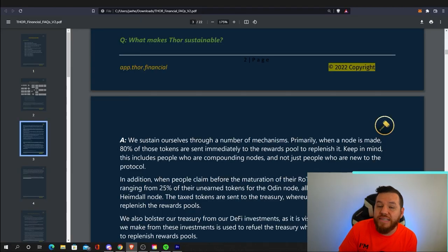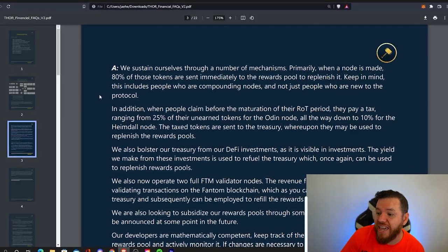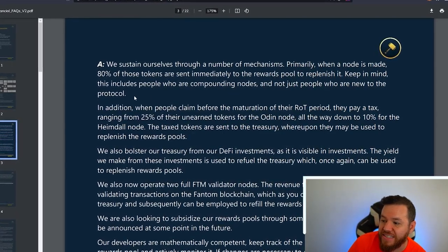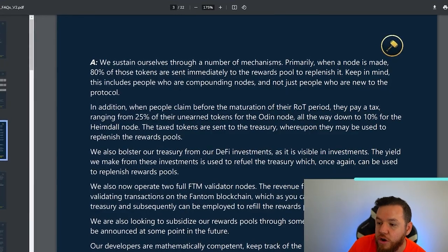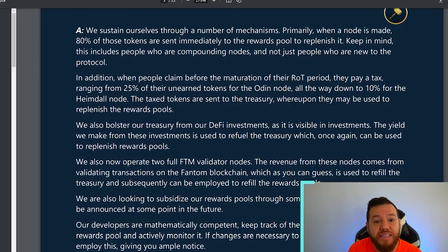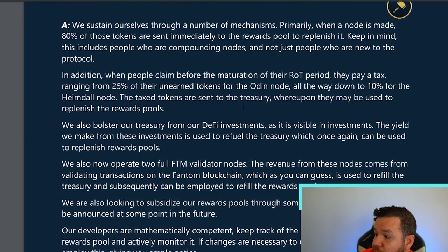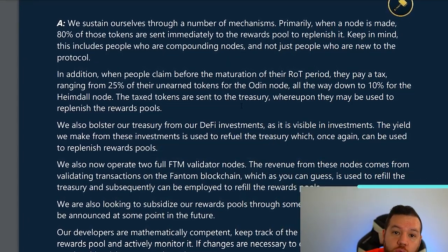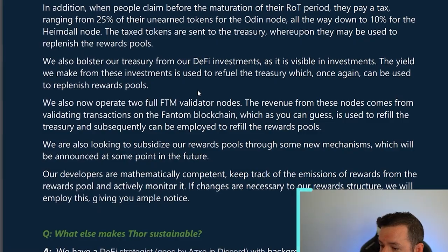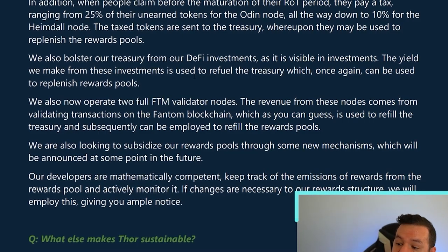Primarily, when a node is made, 80% of those tokens are sent immediately to the rewards pool to replenish it — and this includes people who are compounding nodes, not just new protocol participants. Additionally, maintenance fees and claim taxes are all sent to the treasury, where they may be used to replenish the rewards pool at any time. They also bolster the treasury with DeFi investments, using the yield to refuel the treasury and replenish reward pools.